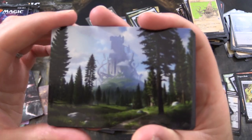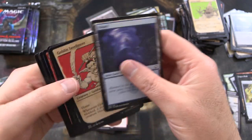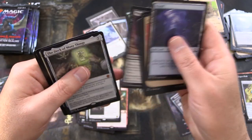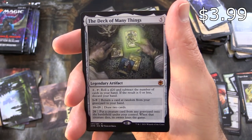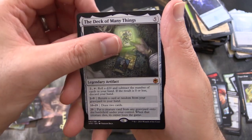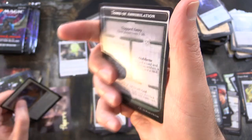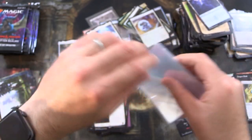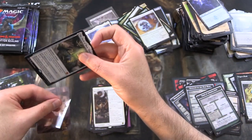A nice forest — would be nice to see that in foil, but I don't think they do that with art cards yet. Another mythic — we have the Deck of Many Things. Not sure of the value of that one, but I'm going to sleeve it up anyway. Foil Minimus Containment and Tomb of Annihilation. Grabbing the sleeves, pop that in.